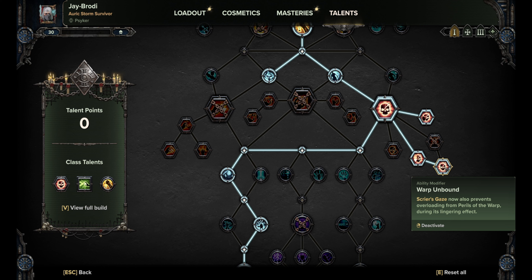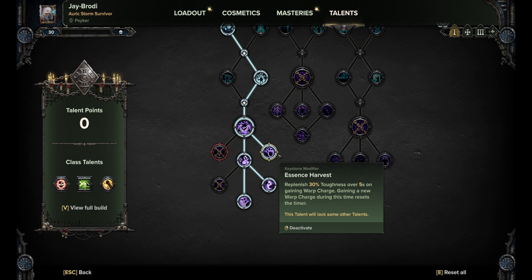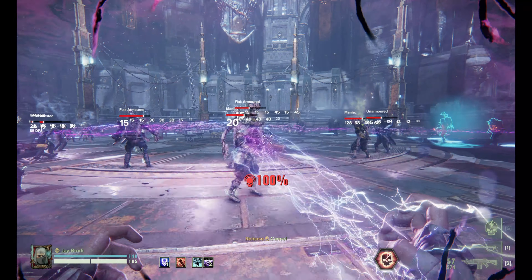Keep in mind that you just need to skill into the ability Squares Gaze and into the modifier Vap Unbound. Because if you take both, you can get overloading even if you reach 100% and don't explode. With K-Stone Warp Symphony it's pretty good to do Endless Smite because you get your ability back pretty fast.